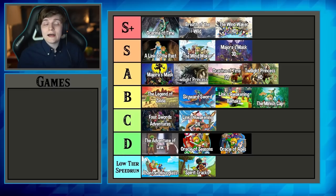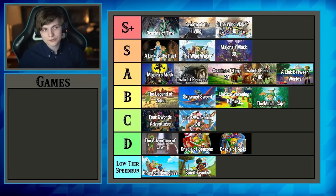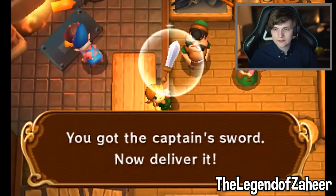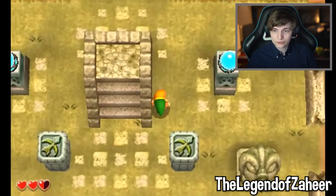Phantom Hourglass and Spirit Tracks hurt me to rank, but they're the only ones I'm putting in low-tier. I love these games — they're some of the most underrated Zelda games for casual play. But as speedruns, they only have a few minor skips; it's like 98% casual playthrough with 2% skips and glitches. They get low-tier because they're so close to a casual playthrough. I think there's probably more to be found in them — the lack of popularity means a lot of undiscovered things — but either way, A Link Between Worlds gets A-tier, with amazing glitches, interesting routing, and being based on one of the best 2D Zeldas. More people should check it out.